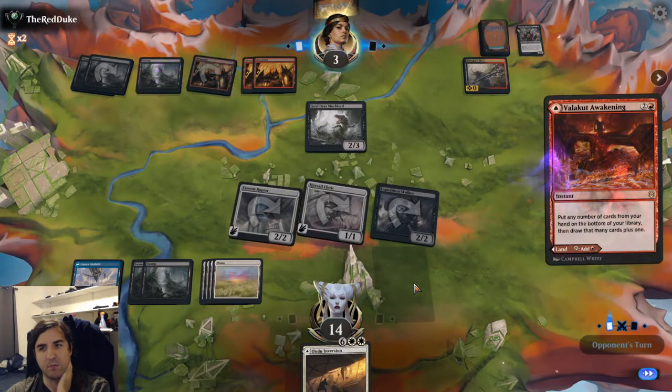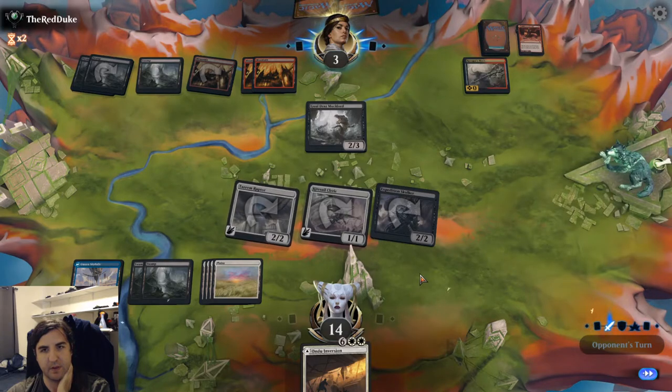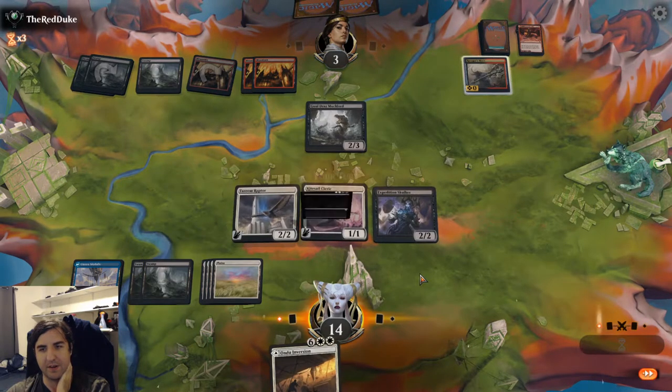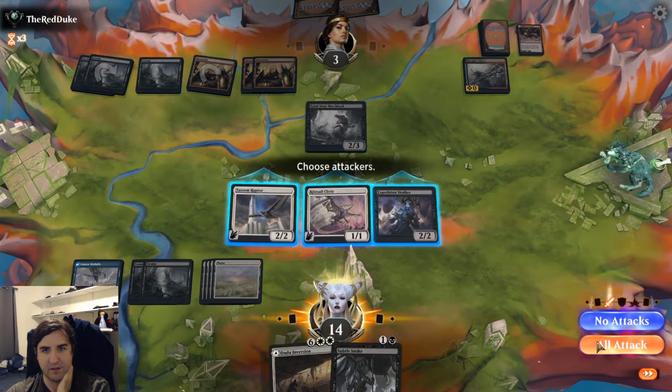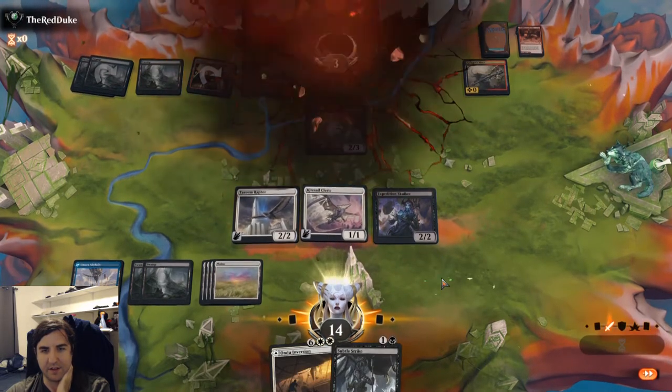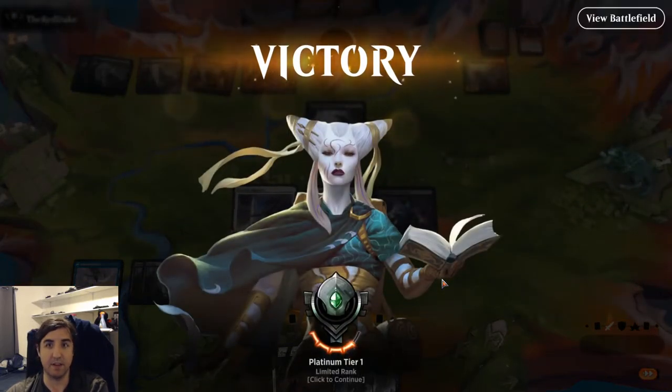They have a card in their hand — priority is waiting for it, so I've got to be careful. They had a Valkid Awakening, and it immediately went to combat. I like that. And yeah — there's the concession. I won't even have to worry about subtle strike math into whatever they might be playing. Just one win away from Diamond.